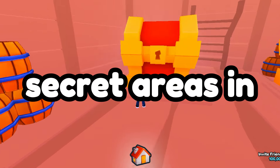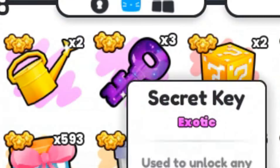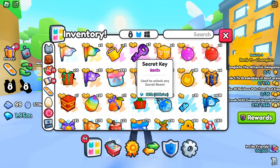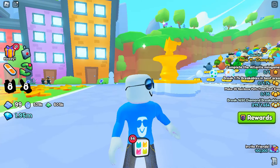I'm about to enter the new secret areas in Pet Simulator 99. Right now, I have three secret keys on me so we can go to each and every one. Basically, we have a chance at getting some really cool items, and we'll only be visiting each room only once.